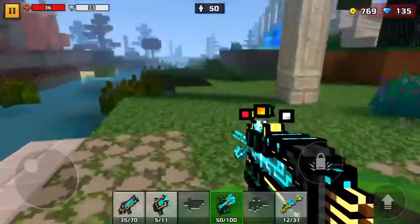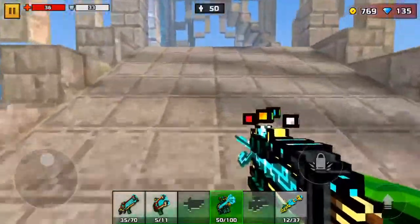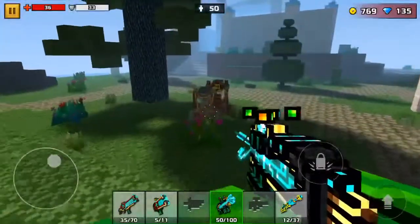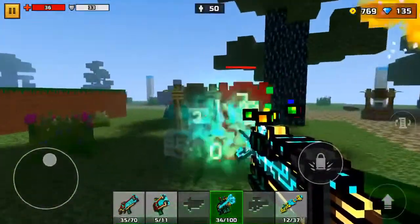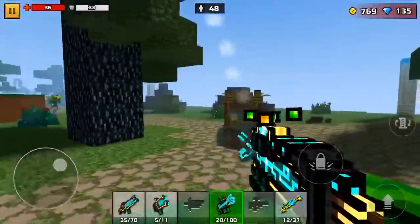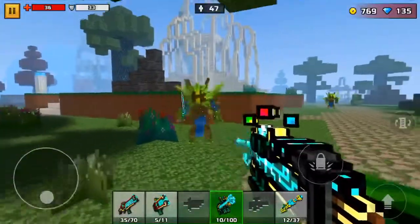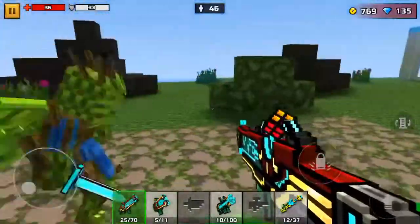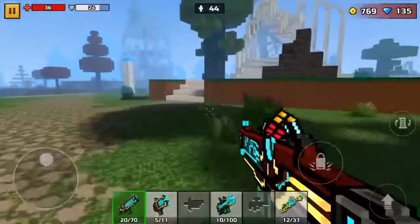So this one is weird. You don't have to defend any generators in this one, so I think it's like normal Pixel Gun — old school classic Pixel Gun. Are those cannons? I think they're built. I like this gun — it's very like some kind of flamethrower, but in the virtual version because we're inside a video game right now. Well, I'm not — my character is inside. It's apparently like a game within a game.